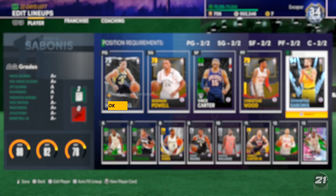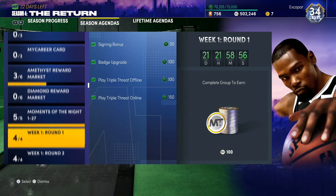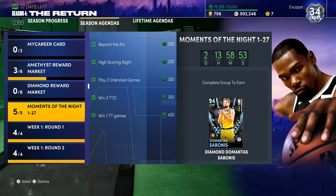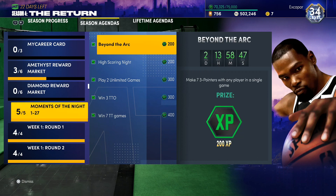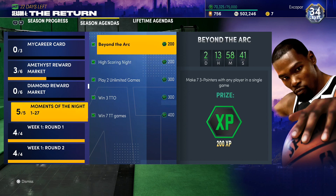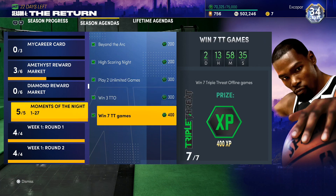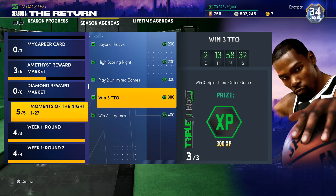The one thing that's going to hurt him is animations — that's why Sabonis is one of the worst opals in 2K20. But I do think this diamond definitely has some potential, and it's going to be cool because he's a free card. If you want to get this Sabonis card for yourself, come over to the seasons agenda and go to Moments of the Night 127. You have to make seven three-pointers in a single game with a player and score 47 points in a single game — stack those together. You also need to play two unlimited games, win three triple threat online games, and seven triple threat offline games. The harder one is triple threat online since everybody's sweating for the new card.